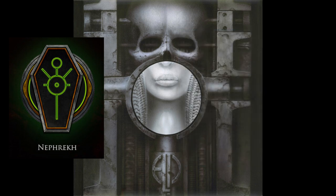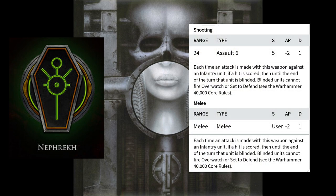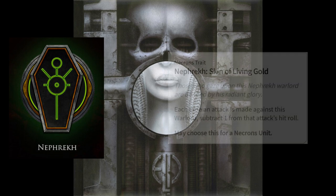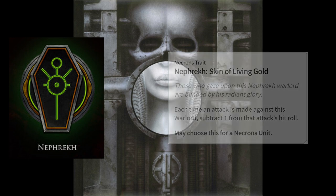The Nephrekh relic is the Solar Staff, which replaces the Staff of Light. This staff has increased shooting range to 24 inches over the original 18 inches and doubles the shots to 6, but that's all the alteration to the profile. It does add the ability Blind to infantry units — if it hits any of those, you take away their option to use overwatch or set to defend. The dynasty-specific warlord trait, Skin of Living Gold, makes the warlord hard to land attacks on by subtracting one from the enemy's hit roll.